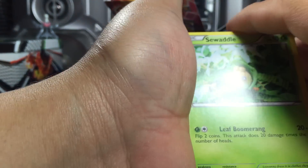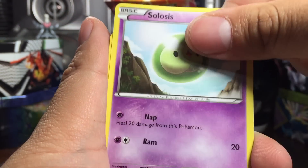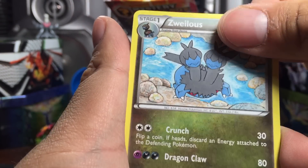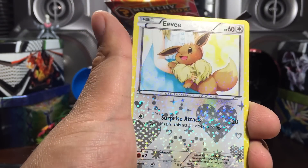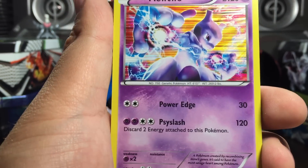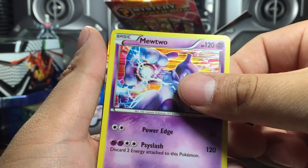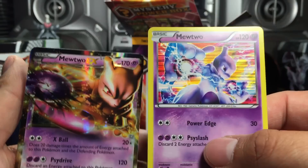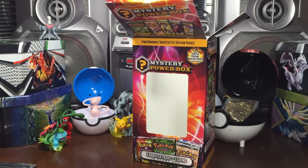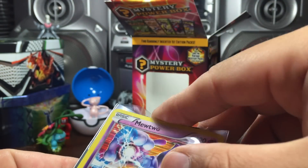Let's see what we get - a Swadloon, Piplup, Celsius, Krookodile - I can't say that - another Swadloon. We got an Eevee Radiant Collection, and then - oh! A Mewtwo holo! I've never seen that! Oh man, that's a beautiful one. And behind that - a Mewtwo EX! Hashtag mega pack! Did not expect that - mewtwo holo followed by Mewtwo EX, not to mention the Eevee Radiant Collection in that same pack.